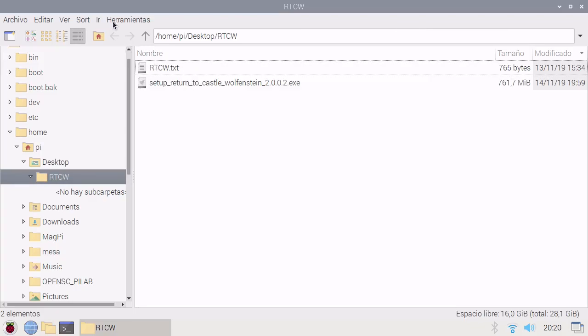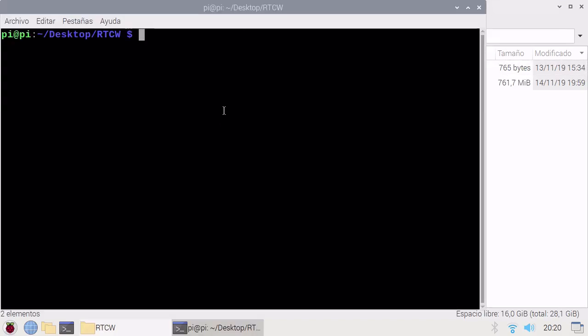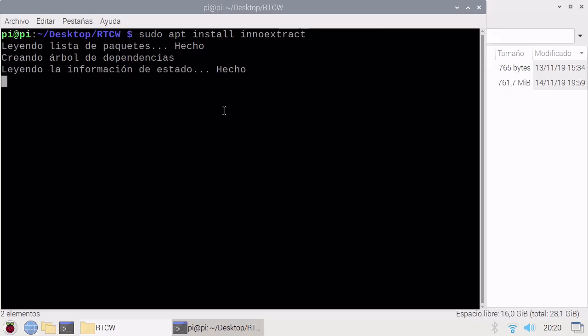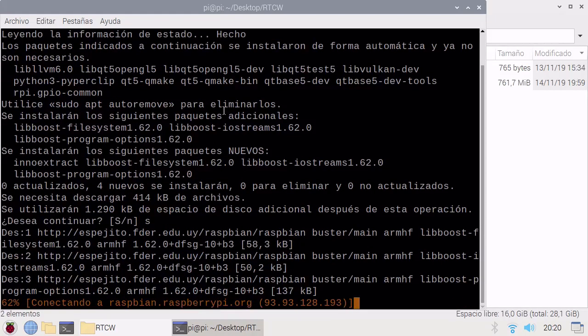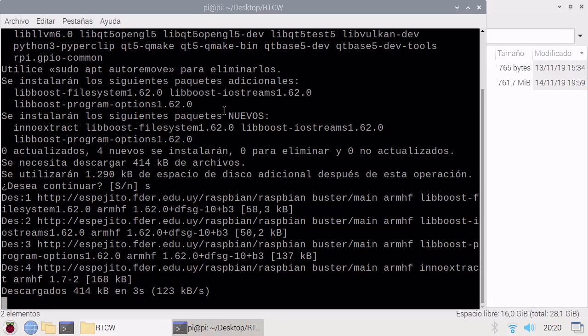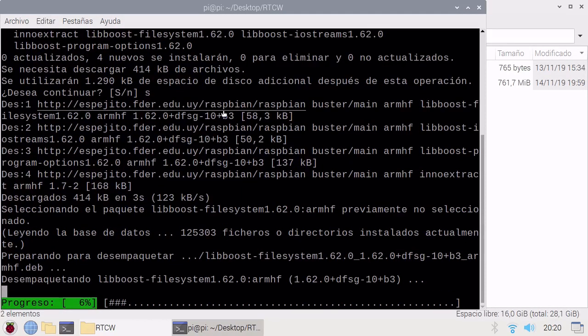So first we need to extract Return to Castle. We don't have inno-extract, so we run sudo apt install inno-extract. This program will allow you to uncompress the GOG game.